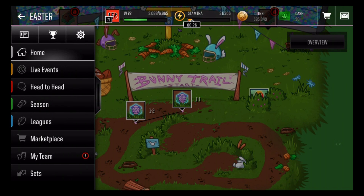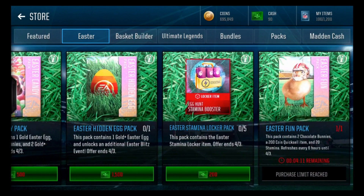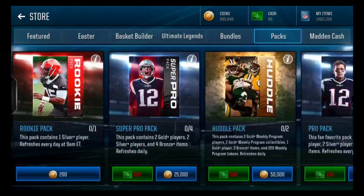In terms of opening packs, obviously open up the free zero-coin pack — that gets you some chocolate bunnies. There are 75k packs that give you 20 chocolate bunnies, a gold Easter egg, and two gold players. It depends on how many coins you have; if you have a lot, go ahead and open it. But if you're really trying to save coins, I'd probably just stick to pro packs.